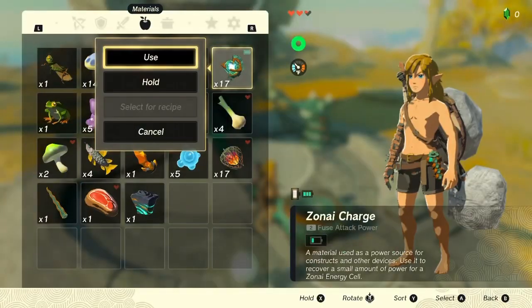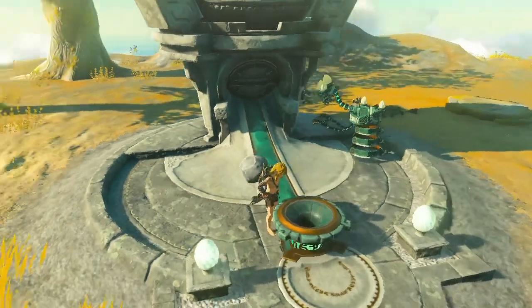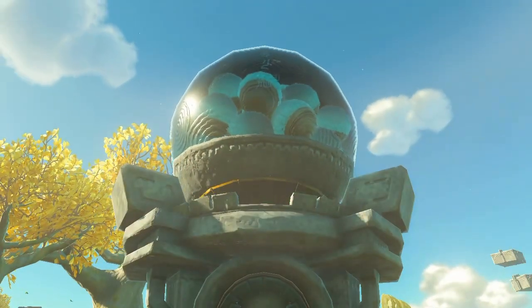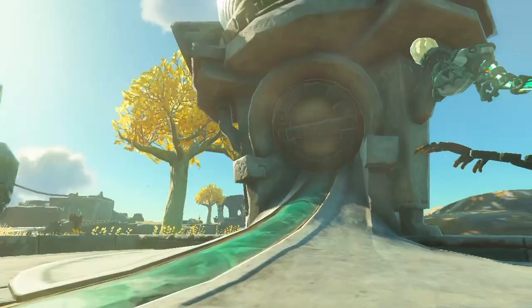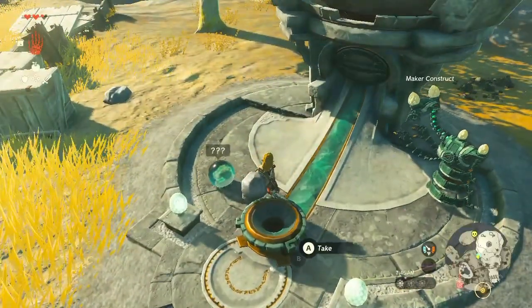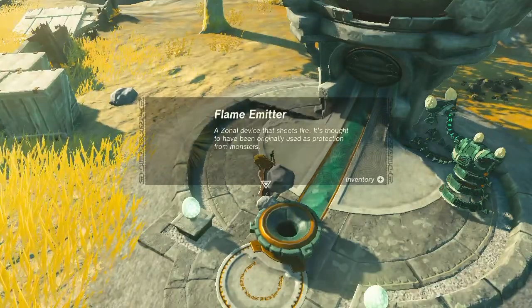This dispenser is located on the southern part of the sky, and I'm using zonai charges or soldier construct horns and dropping them in depending on how many you put in. Sometimes it gives you back more than what you put in, which is nice. Here I got the flame emitter, which blows out fire.